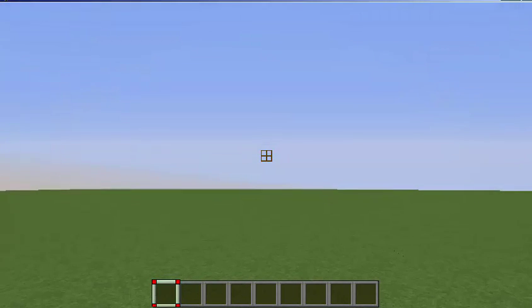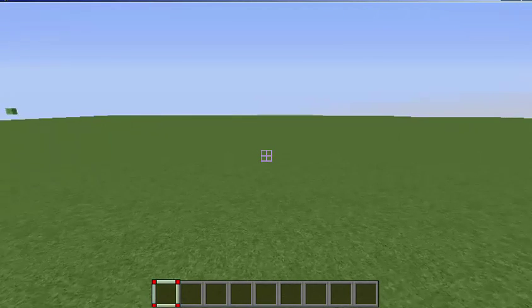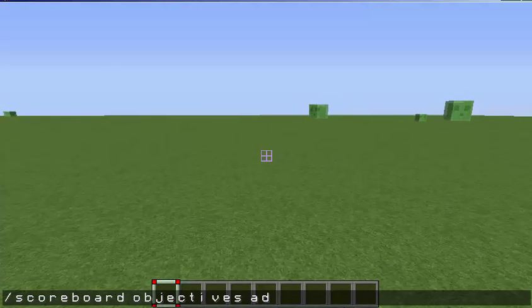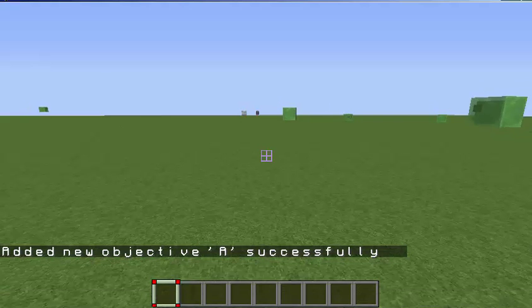What I'm going to do here is add a scoreboard. First, I'm going to type slash scoreboard objectives add main score, just like that, and press enter. That's the first step.